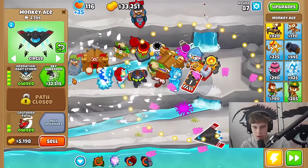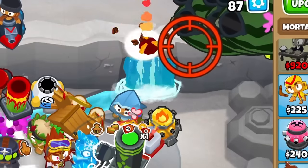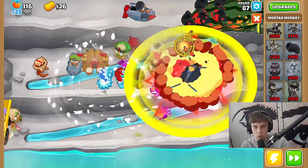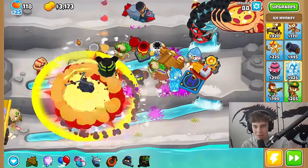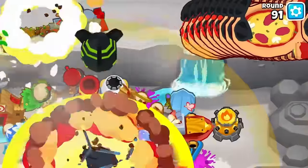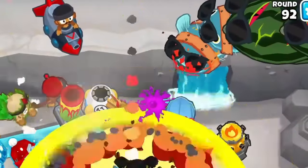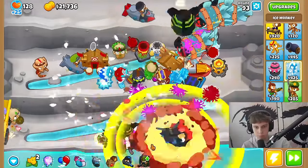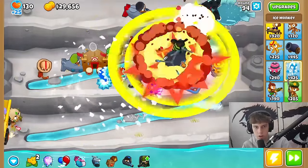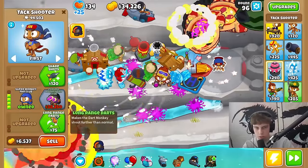We're saving up 32,000 for the sky shredder — maybe it'll give us a decent tier five. One dart — look at the damage going up. A chinook that drops mortar bombs — no way! Well, I think we officially won. You see all these BFBs? Now you don't. DDTs, BFBs — this is just too much fun. Oh no, we're gonna lose — no we're not! We're gonna lock you down there.